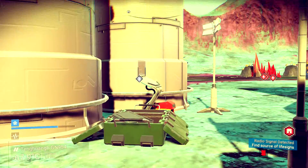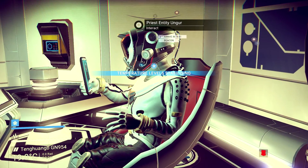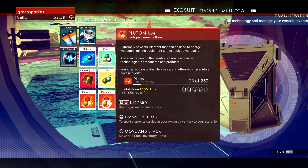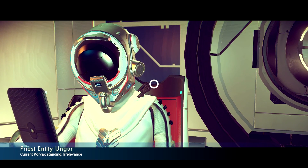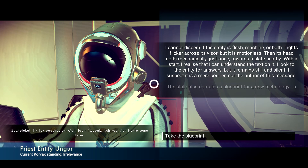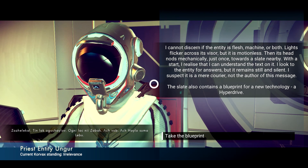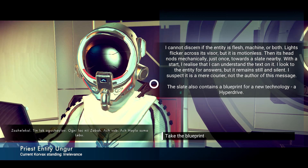I feel like this is where I'm supposed to be. There's that symbol — this looks like the source of the life signs. I can interact. I can't buy or sell anything from him, but I can talk to him. The game text reads: 'I cannot discern if the entity is flesh, machine, or both. Lights flicker across its visor but it's motionless, then its head nods mechanically just once toward a slate nearby. I realize I can understand the text on it — I suspect it's a mere courier, not the author of this message. The slate also contains a blueprint.'